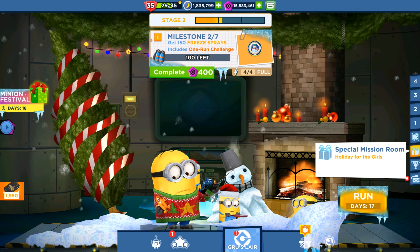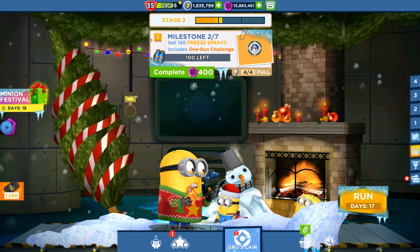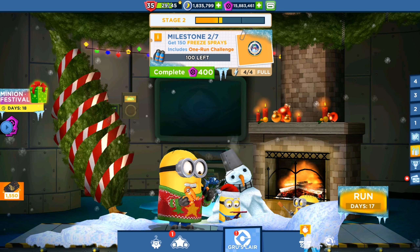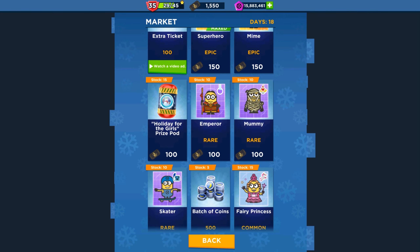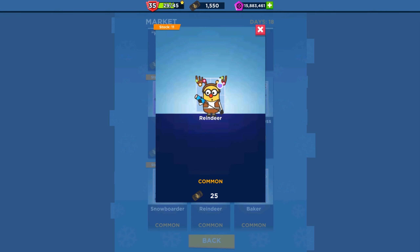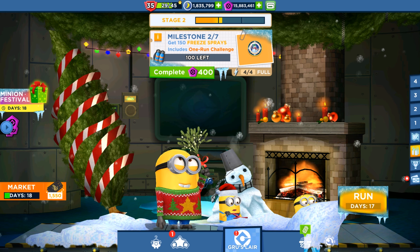We have the Holiday for the Girls and the Holiday Sweater Minion. So this means we are going to run in the special location which is in winter, especially before the winter holidays. We also have the new character — it can be unlocked as a Reindeer Minion after collecting the market tickets.